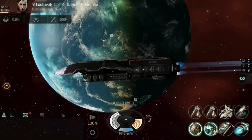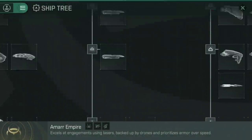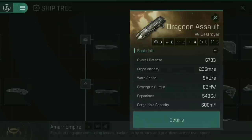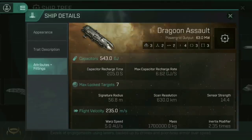How do you see how much Capacitor your ship actually has? The easiest way is to find it in the Ship Tree. If we go to the Dragoon Assault and scroll all the way down its Info page to Basic Info, you can see Capacitors of 543 GigaJoules. But that doesn't give us the full story, so let's go into Details, into Attributes and Fittings, and scroll down to where it says Capacitors. That 543 GigaJoules is the maximum Capacitor — when your Capacitor is at 100%, how many GigaJoules it has. Below it is Capacitor Recharge Time: from 0%, it will take 205 seconds to recharge to 100%. There is also a maximum Capacitor Recharge Rate of 6.62 GigaJoules per second.